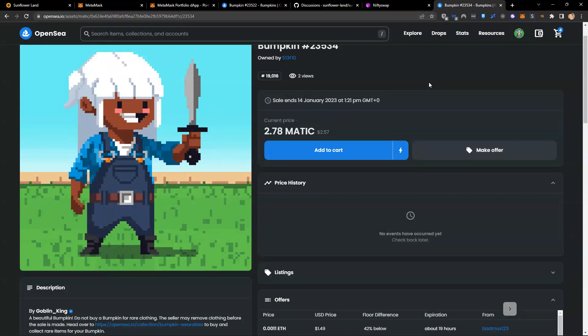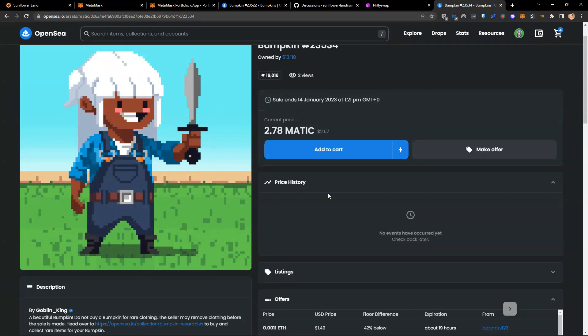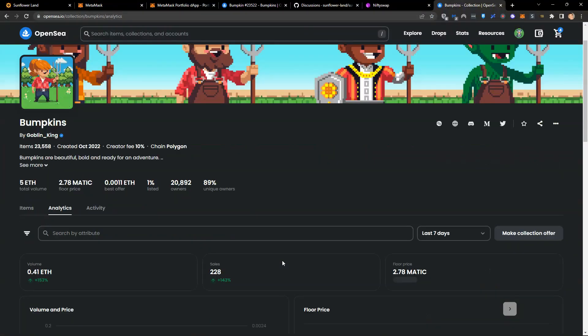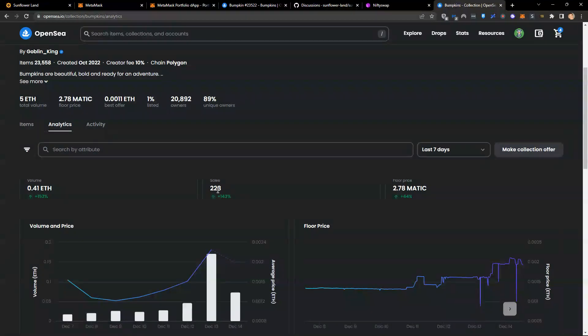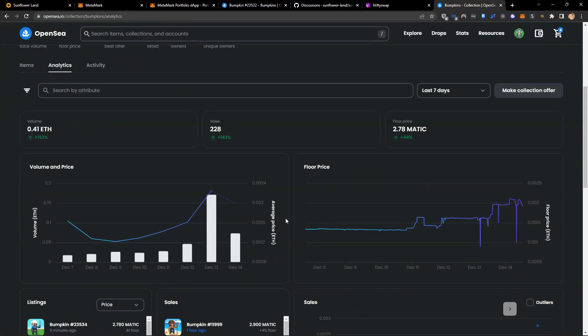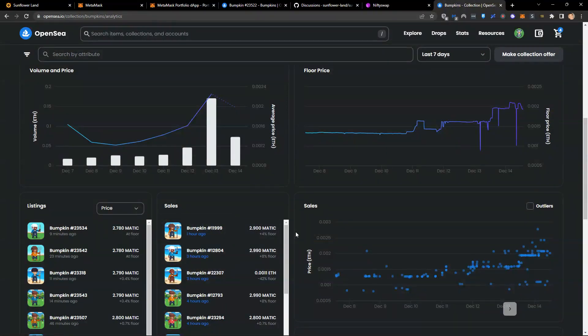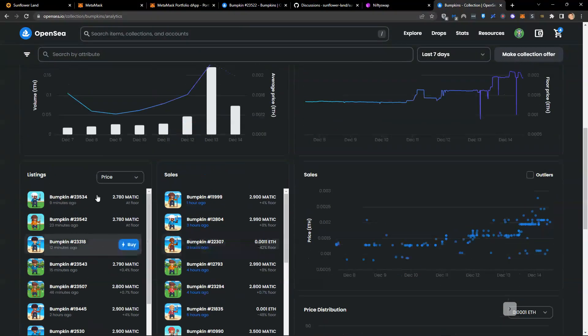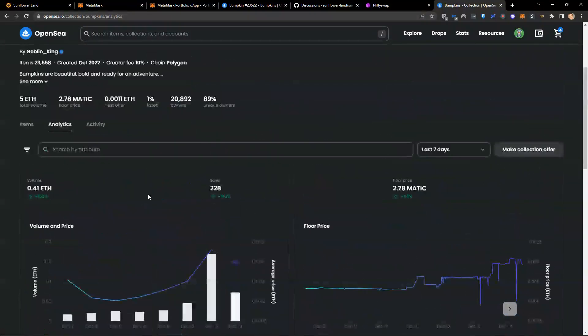You can actually get paid for your time by doing something somebody else doesn't want to do — that is value. It is a service and you should get paid for that. It's one of the ways you can take ownership of your NFT. If I go back to the bumpkins website and check analytics, looking at the last seven days there have been 228 sales. You can see bumpkins sold an hour ago, three, four, five, six hours ago — bumpkins being listed and sold constantly.